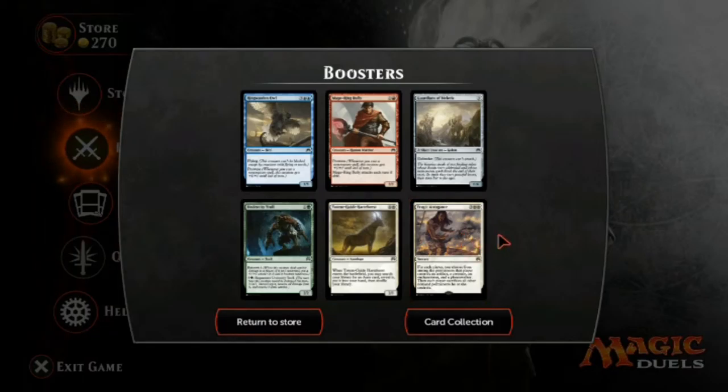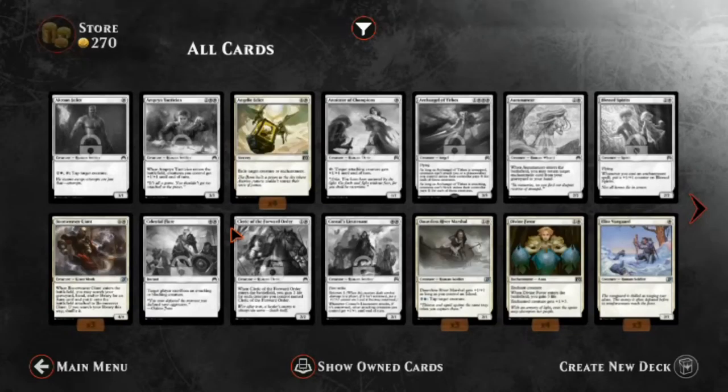Tragic Arrogance: five-cost sorcery. For each player, you choose from among the permanents that player controls: one artifact, one creature, one enchantment, and one planeswalker. Then each player sacrifices all other non-land permanents they control. So you get to pick one of each permanent type for your opponent and they sacrifice the rest — that's kind of neat.